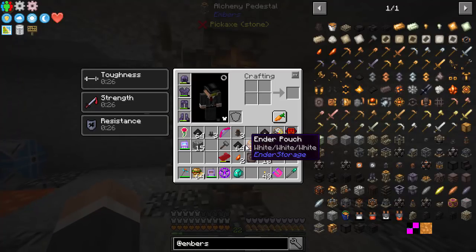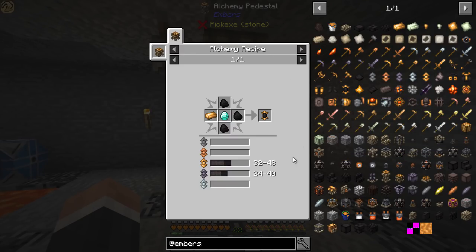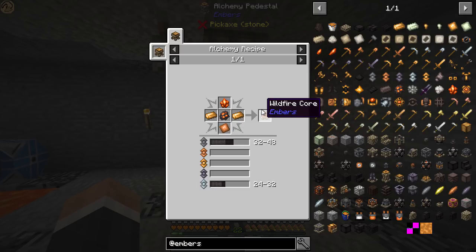We did that to make an exchange tablet but unfortunately we ran out of time. So if we look at embers, two things we need to make: one is an inflictogen, and then we also need to make wildfire cores. Both of these are used to make parts of the ATM star, which is the end-game thing. The goal of All the Mods Three — you don't have to do it, but it is there as a challenge.